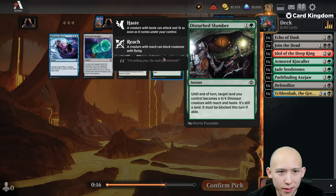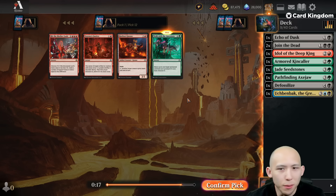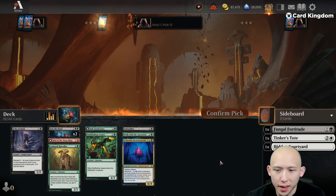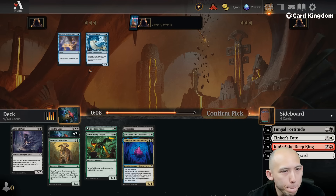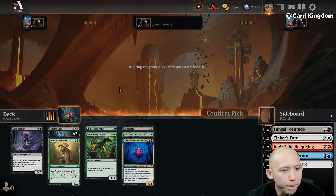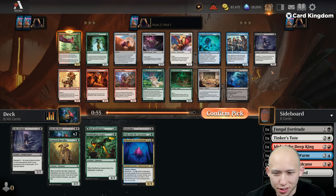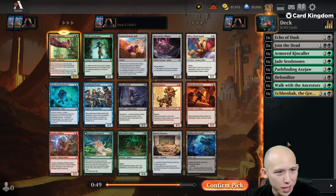Pretty weak pack here. Don't think Disturb Slumber or Stone Tree are what you want in your deck. Walk with Ancestors — there's a possibility. I got the White Cave back on the wheel. Still leaning in towards this direction. Give me an Aklazatz — Polany's Hatcher! I've got to take that one. It's too good not to play, and it's too easy to splash with what we currently have.